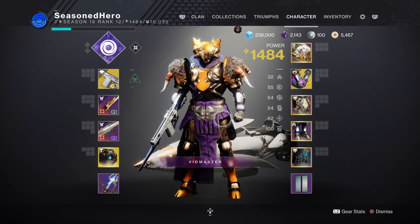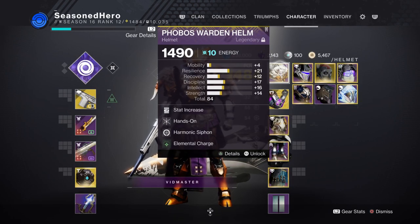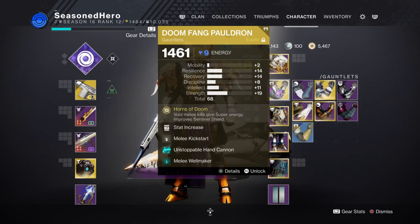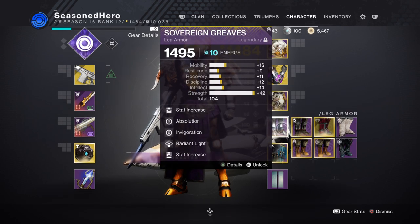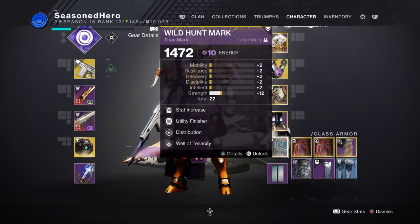Here are the mods compiled into one to make it easier to take notes. For Head: Strength, Hands-On, Harmonic Syphon and Elemental Charge. Arms: Strength, Melee Kickstart and Melee Wellmaker. Chest: Minor Strength, Concussive Dampener x2 and Heavy Handed. Legs: Strength, Absolution, Invigoration and Radiant Light. Mark: Strength, Utility Finisher, Distribution and Well of Tenacity.